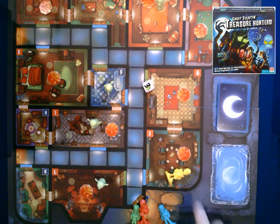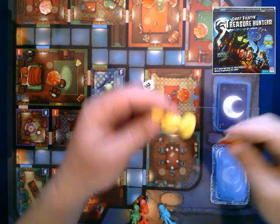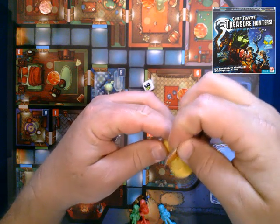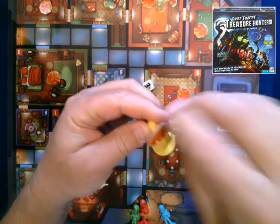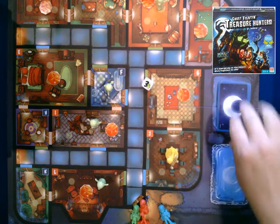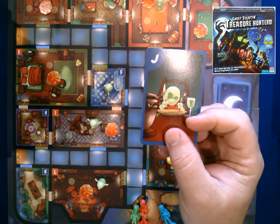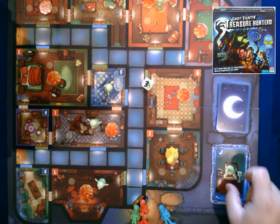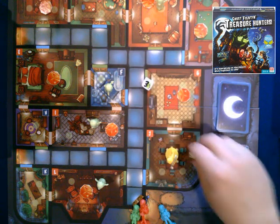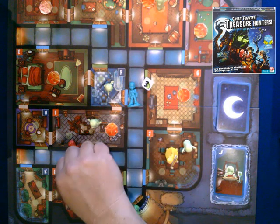The board is set up sort of like Clue — it's like a mansion. Once you're in a room, the player pieces are really cool because they actually have little backpacks on, and the gems you pick up fit in those backpacks. But if you roll a ghost, you have to add a ghost to the house — a card tells you which room to place it in.